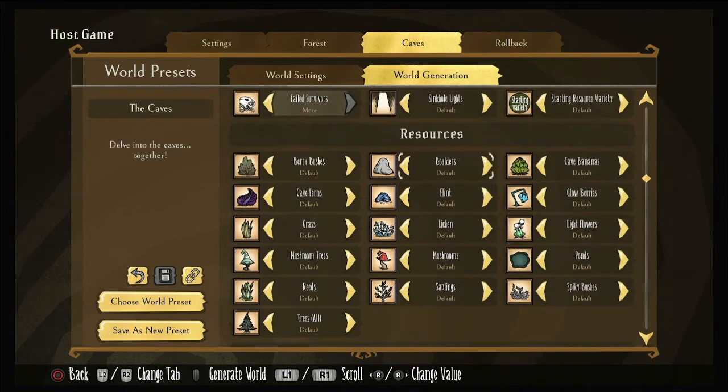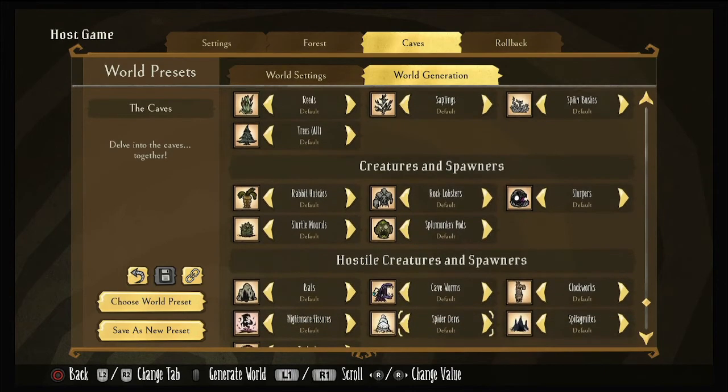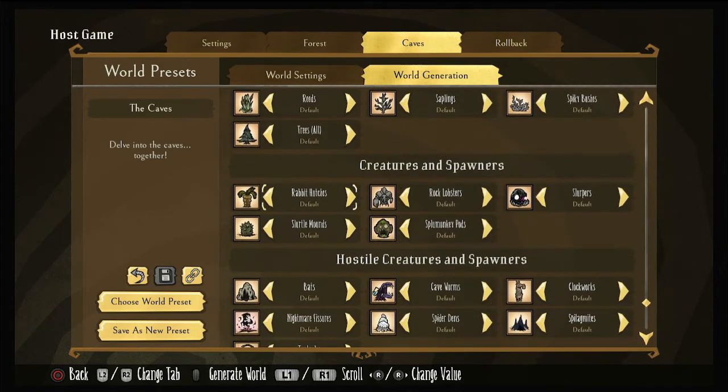Our resources in caves: cave bananas — default. I don't think I change most of these. I think I turn lights on more, just so I get more light bulbs. And I always turn reeds on more — though the last world I turned reeds on more and only got four in the caves swamp area, so I may have just hit the max number of items. Creatures and spawners: rock lobsters — default. Rabbit hutches, I like to turn on more; it's nice to have more rabbits downstairs. Everything else I leave on default. I hate monkeys, but I've seen other players be really creative with them for farming nightmare fuel, so I've been challenging myself and leaving it at default.